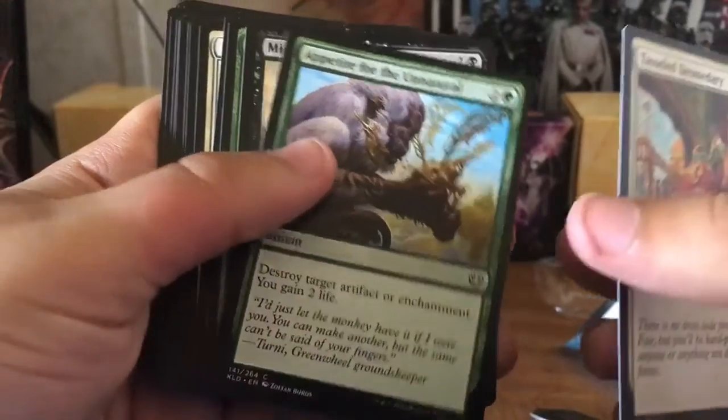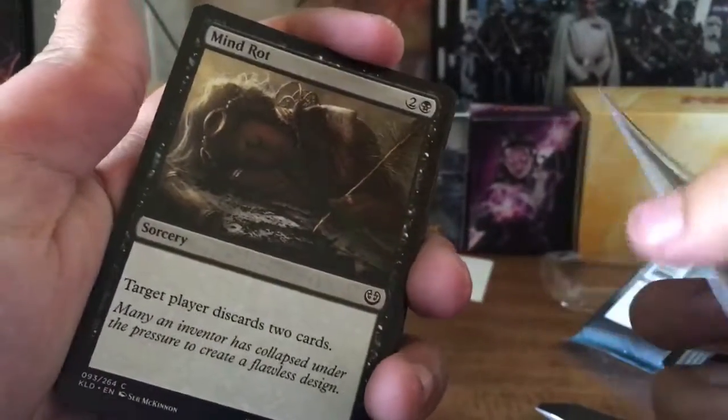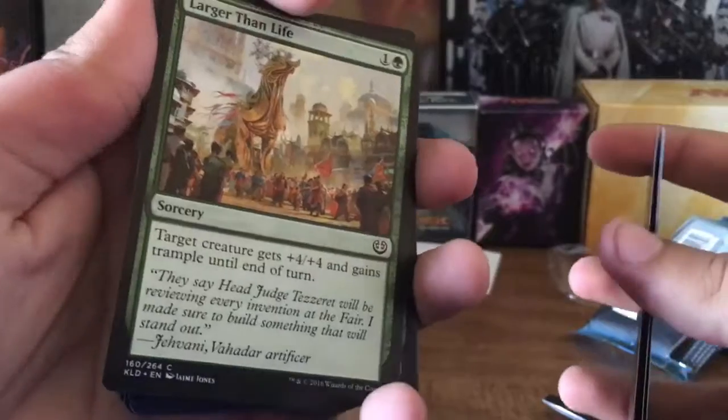So we got Doom Distray — it's just a 0/4. This one destroys target artifact or enchantment, I gain two life. Mind Rot: target player discards two cards. That's a different version of that. Larger Than Life: target creature gets plus 4, plus 4 and gains trample until end of turn. Oh, sweet baby Jesus.